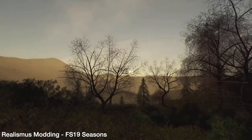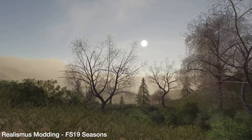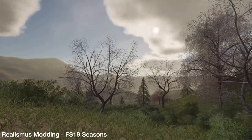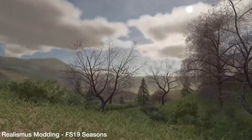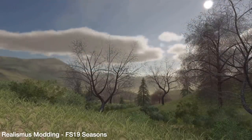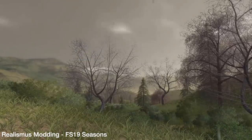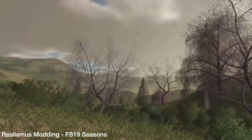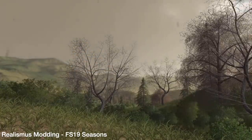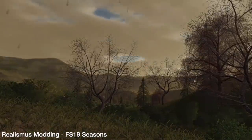Here we've got some new information on the Seasons mod for Farming Simulator 19. This is a preview — the mod is still a work in progress and has not yet been released. In this video they are showcasing the new weather system for the FS19 Seasons mod. We can see sunrise, a storm incoming, heavy rain, thunderstorm, and lightning. I'll leave a link to their YouTube page and website in the description below.